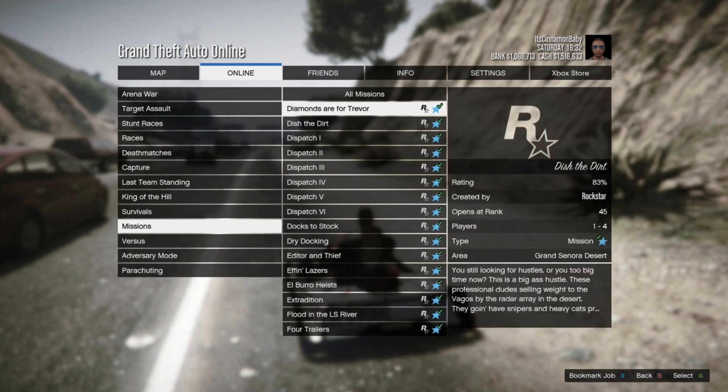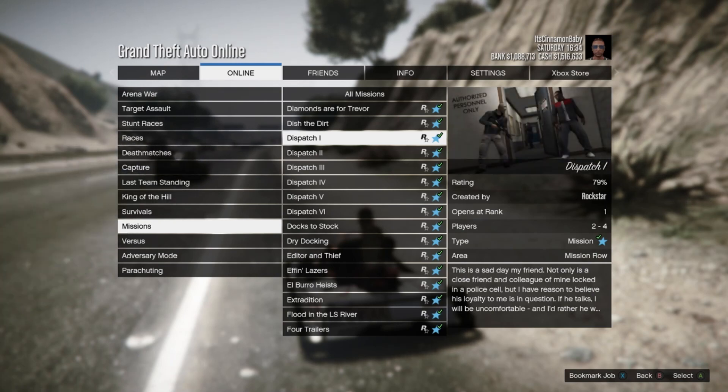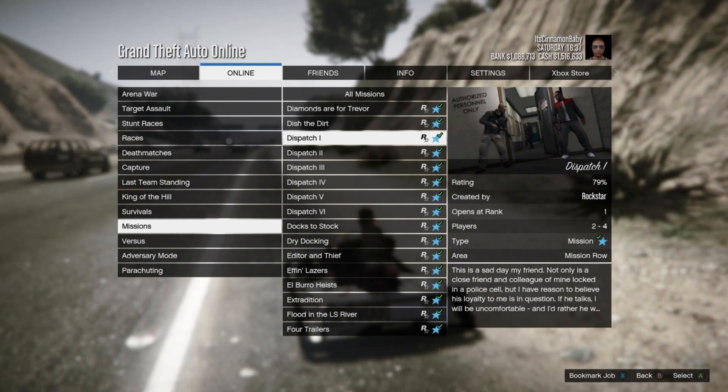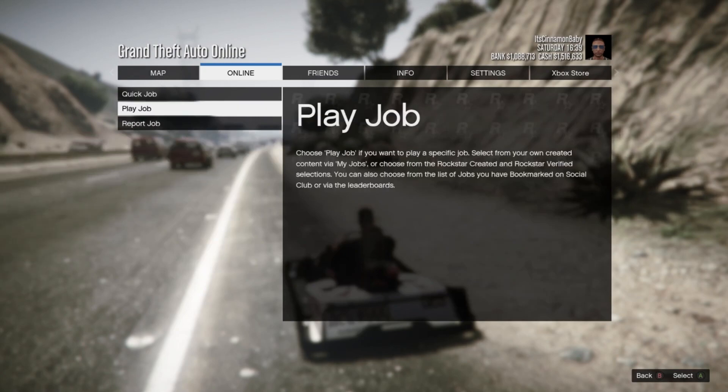All the dispatch missions are another way to get money. These are kind of difficult to do by yourself but they pay out very well — 15 to 20k each — and I think there are six of them as well, so that's another 120k for you guys.